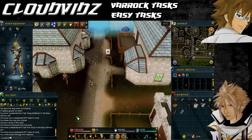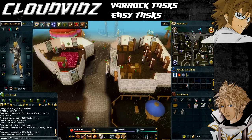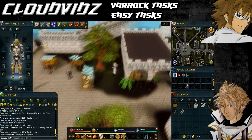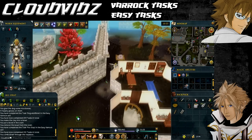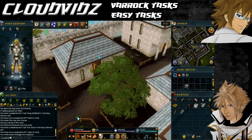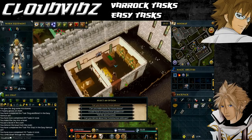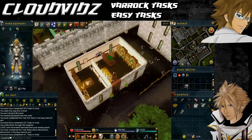The next task is Relocation, Relocation, Relocation, and that's to move your player owned house portal to a different location using the Varrock Estate Agent. You'll find the Varrock Estate Agent on the eastern side of Varrock Castle near where the Varrock Museum is. Talk to him and ask to move your house to any location you like. The price varies depending on where you specify and there are some level requirements, but as soon as you've moved it from one location to another it'll come up saying task complete.